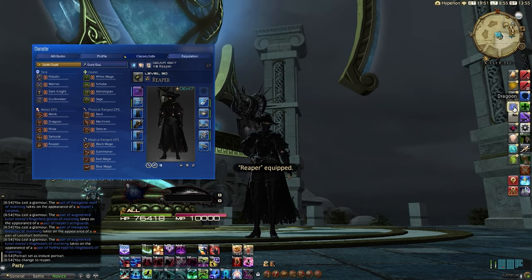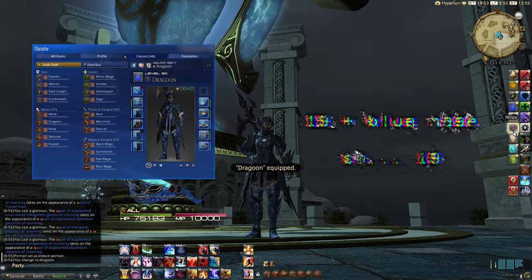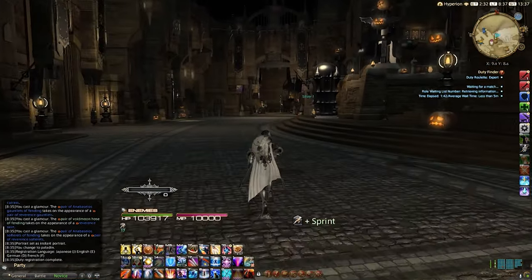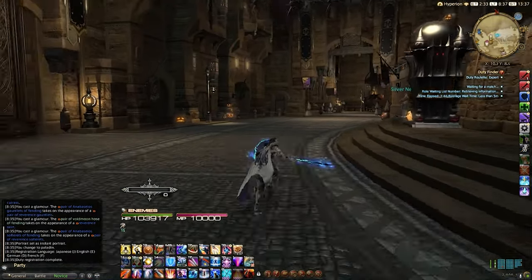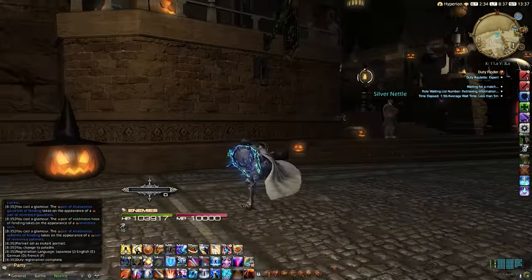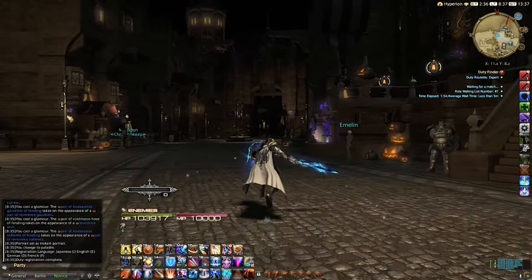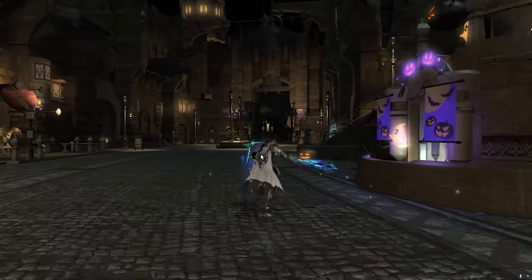Now let's talk about the veteran players. If this is your second, third, fifth, or even nineteenth job you've leveled, you've probably maxed out at least one and you're working on an alternate job. At this point you've finished the MSQ, you've got everything unlocked, and now you're ready to just push some levels without the aid of the story. Thankfully there are a lot of really good ways to get this done.